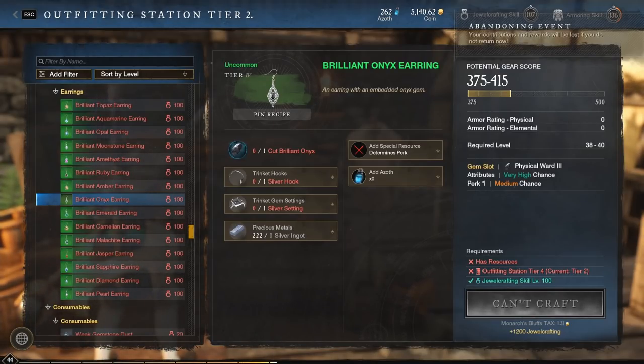I'm going to show you the fastest and best ways to level up jewelcrafting in New World. Jewelcrafting is how you make all the different things: the earrings, the amulets, the normal rings, stuff like that.